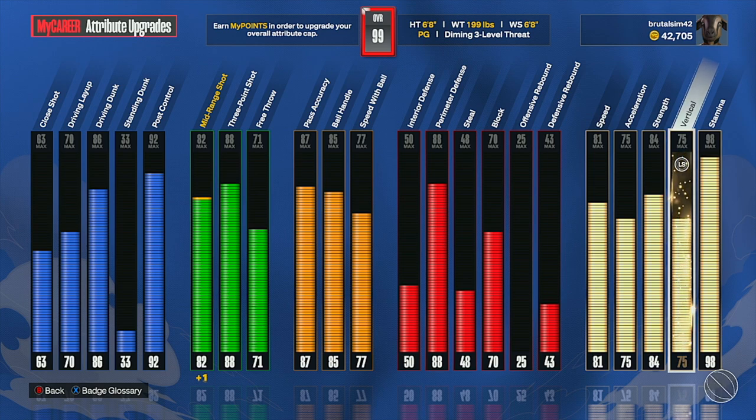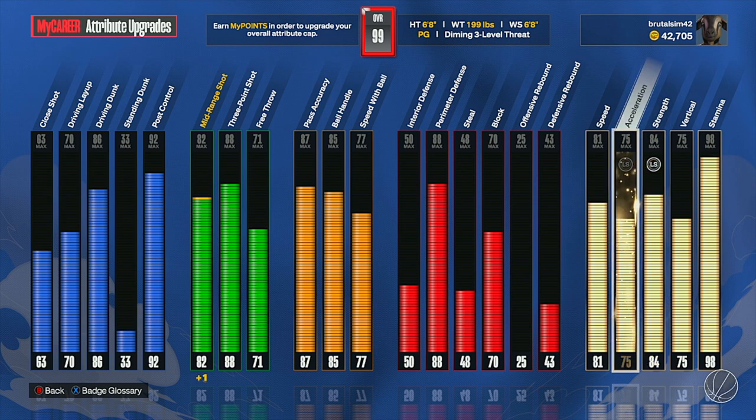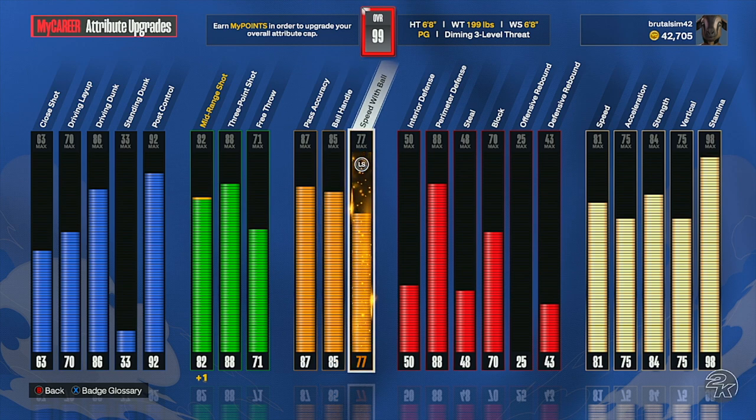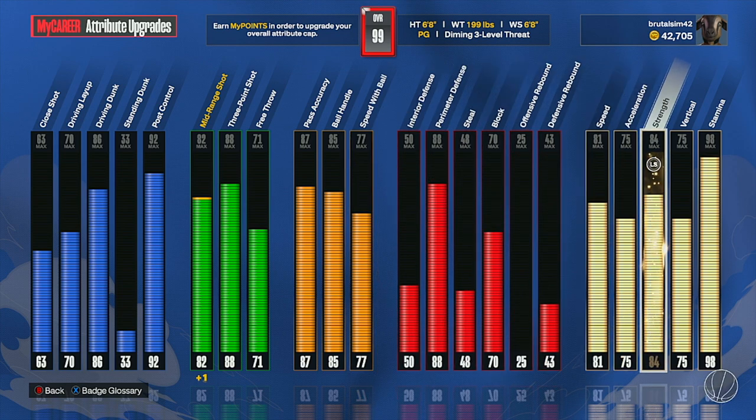This is by far my favorite build to play on this year. And one thing I took a huge risk with is going for bulldozer on Silver. All you need is an 84 strength. I know this is a lot of sacrifice for some people, but with my 6'8 I was actually able to pull it off. When it comes to ball handling, I could get it to 85, and I think 77 is the max for speed with ball. So I put those extra attributes on strength to get that bulldozer badge. Trust me, one of the best decisions I've made so far.